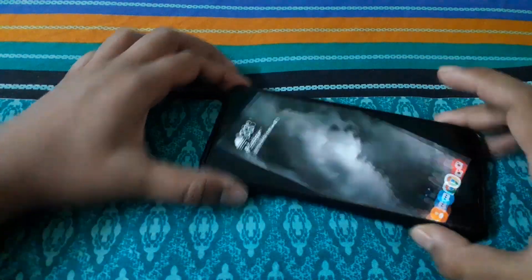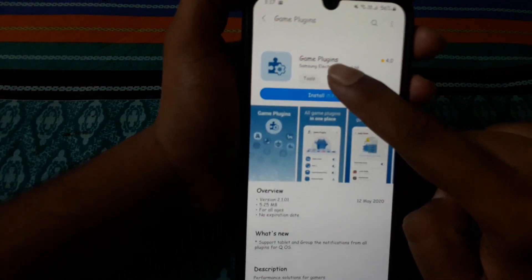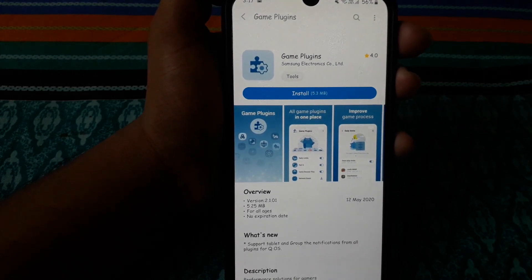I need to exit. To fix it, you need to download the Game Plugins. Search in the Galaxy Store, you will find the Game Plugins — click install.